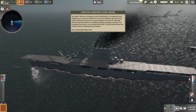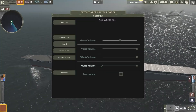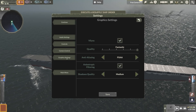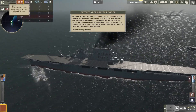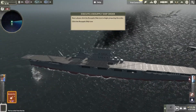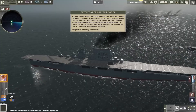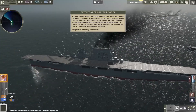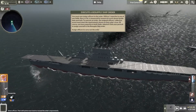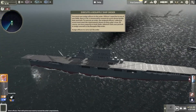To resupply the carrier, you must give the order. To get started, open the order menu by clicking the icon below. Please click the resupply ship icon to begin preparing the order. You must now assign officers to the order. Officers' expertise in one of two fields, Navy or Air, is measured by numerical scores shown beside their portraits. To execute an order, the assigned officers' collective scores must meet the requirements shown on that order's icon.